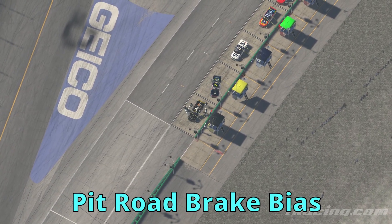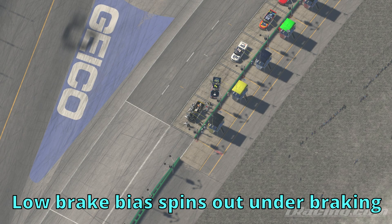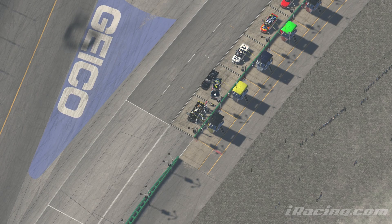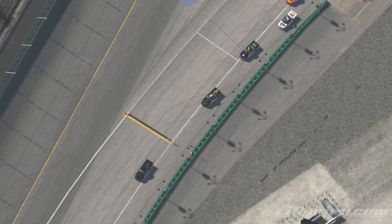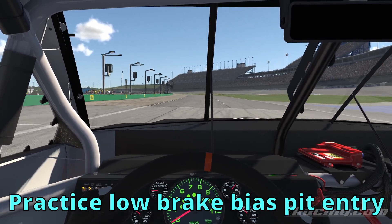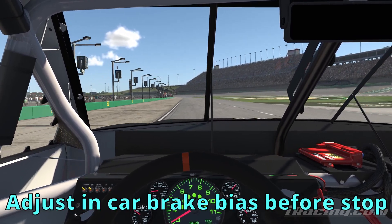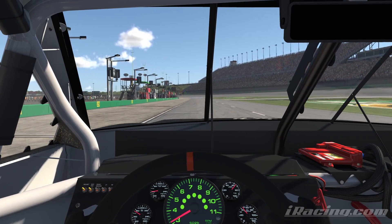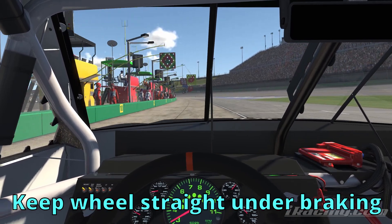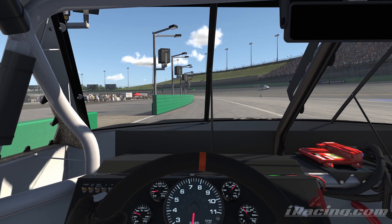My first tip is going to be on brake bias. Usually, the highest brake bias that you can possibly get is the best for pit road entry, because too low of a brake bias will cause your car to lose its rears and spin out under heavy braking. You can adjust the in-car brake bias right before your pit stop to maximize braking. In these situations, make sure your car is as straight as possible when you get on the brakes, as any tiny angle may cause your rears to kick out and find yourself completely sideways on pit entry.